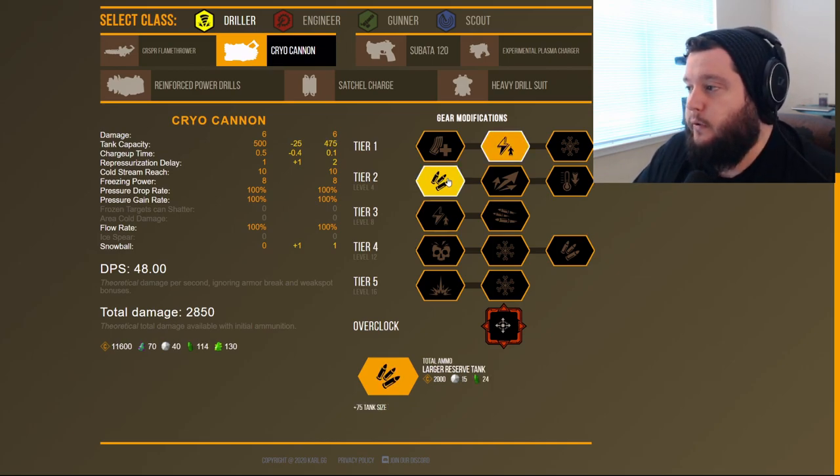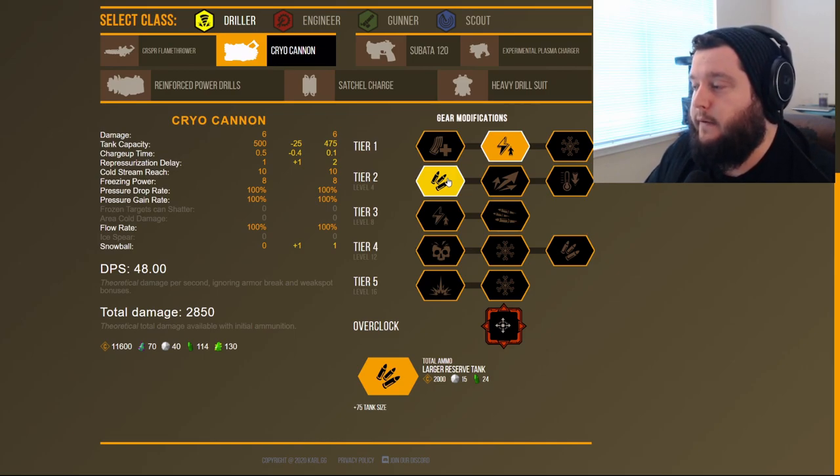In tier two, we're going to run Larger Reserve Tank, which gives an increase of 75 ammo. This is one of the changes that came to the Cryocannon with Update 32 — originally this only gave plus 50, but now it gives an extra 25 for a total of 75 more ammo. A lot of the changes with Update 32 were around ammo capacity, which was always one of the greatest weaknesses of this weapon — just how much ammo it took to get through a mission, making it a poor option for beginners who struggle to keep up with resupply pods.